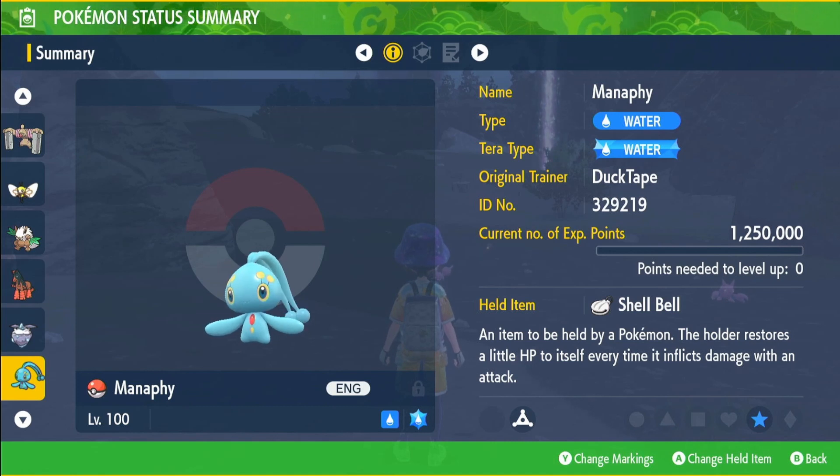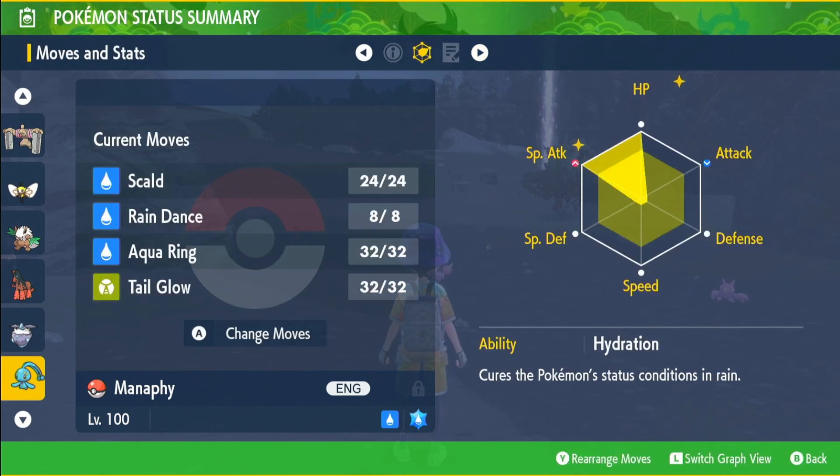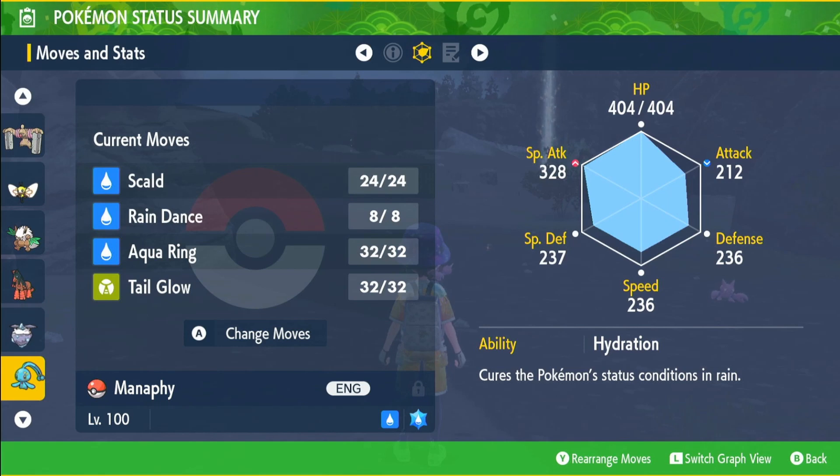And finally we have just a normal Manaphy this time, because I don't really have a shiny Manaphy, with the water type tera, the held item Shell Bell, EVs in HP and Special Attack, Modest nature, the ability Hydration, and moves Scald, Rain Dance, Aqua Ring, and Tail Glow.